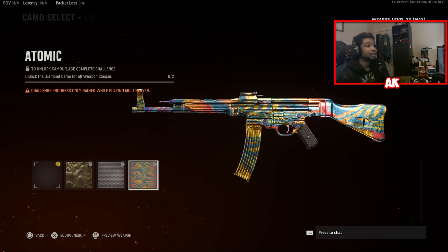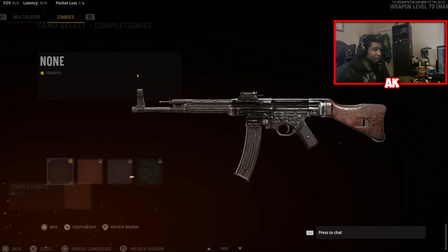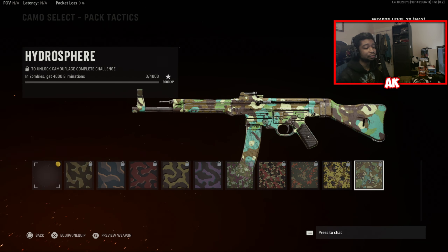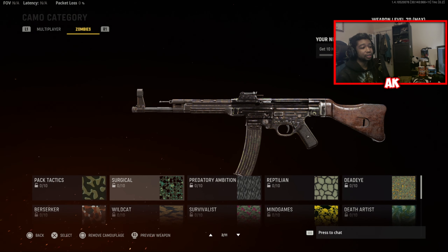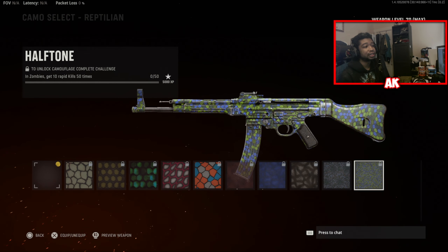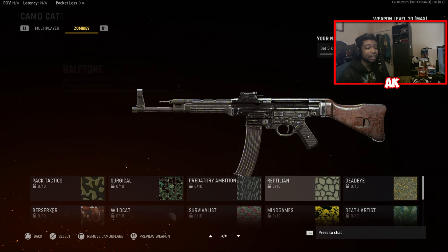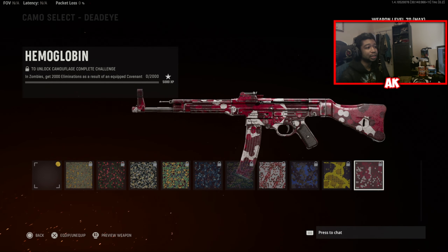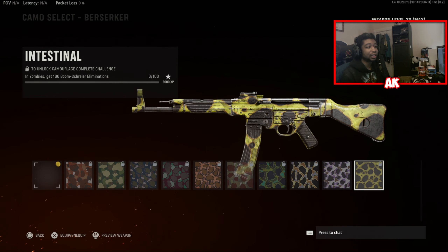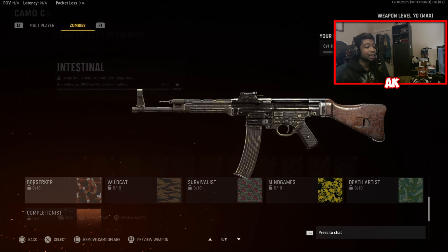For you Zombies grinders out there, I won't go through the whole camo tier list but it's actually very easy. For Zombies: you need 4,000 eliminations. Surgical: 800 critical kills. Predatory Ambition: 4,000 Pack-a-Punch kills. Reptilian: 10 rapid-fire kills 50 times. Deadeye: 2,000 eliminations as a result of Event Equipped Covenant — I have no idea what that is, but if you play Zombies you probably will. And Berserker in Zombies: you get 100 Boom Shrier eliminations. I haven't touched Zombies yet, but once we play it we'll figure out exactly what that is.